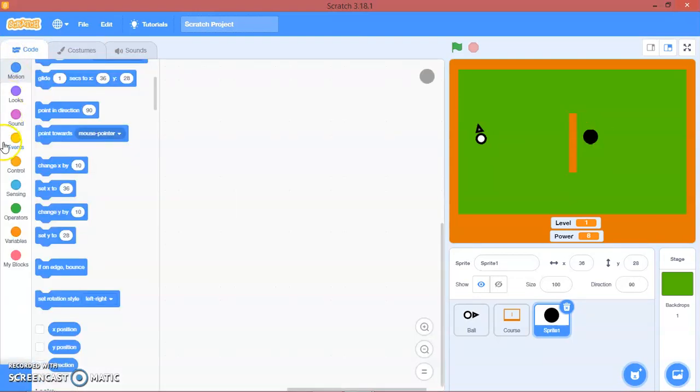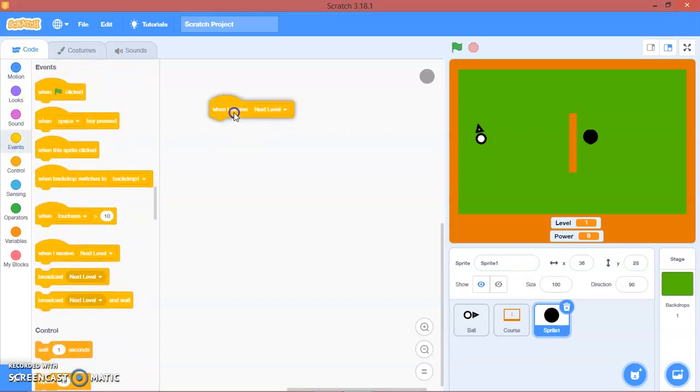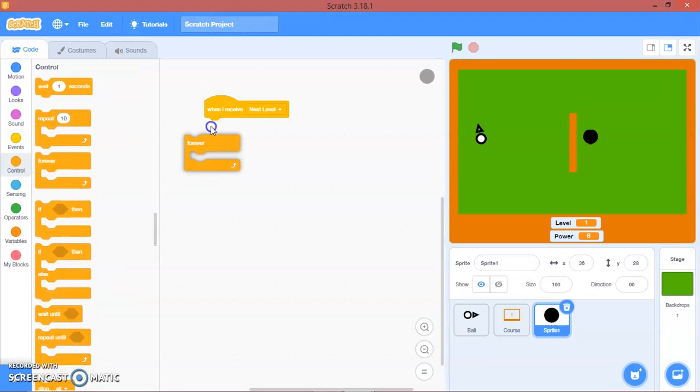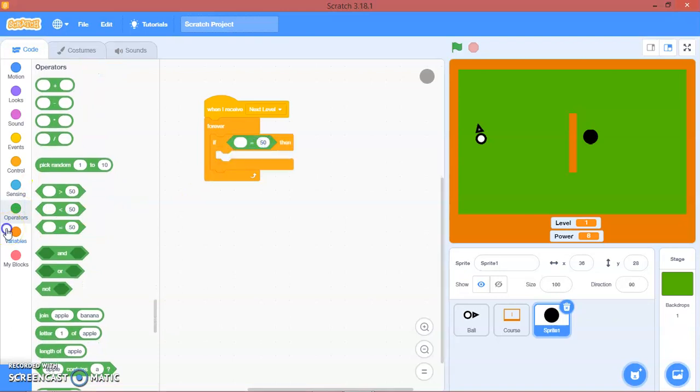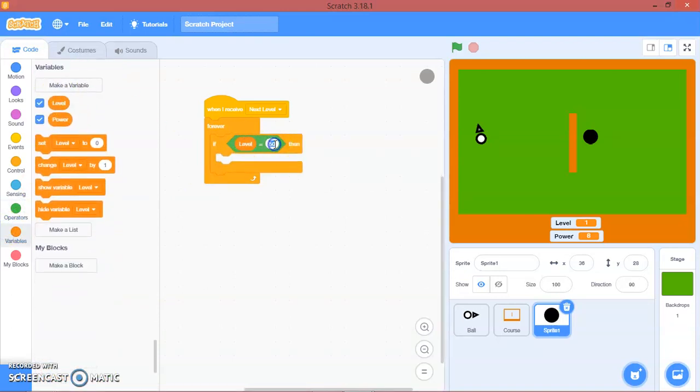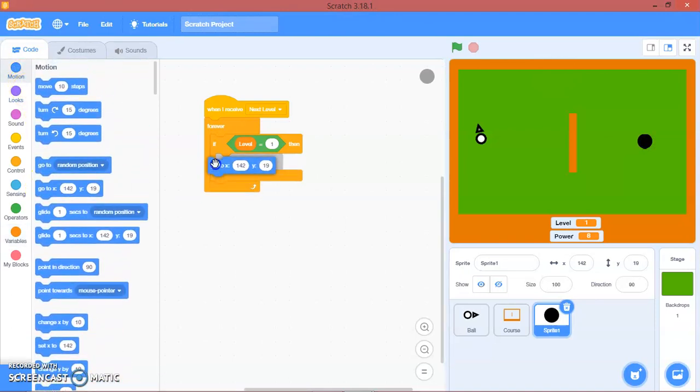Let's go to code. We'll put in: when I receive next level, forever, if — using operators — level equals one, we will go to a position. We'll put in the x and y position, something like x 17, y 120.